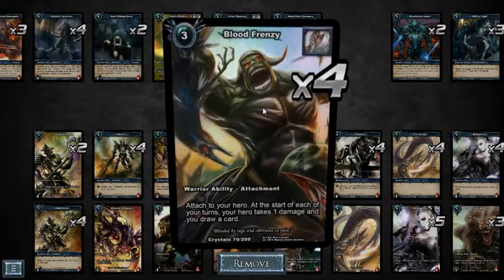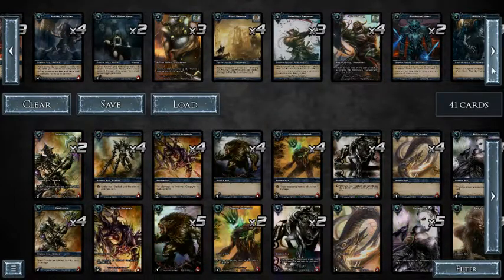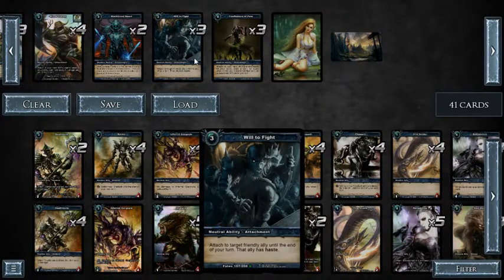Blood Frenzy is in virtually every warrior deck — you take one damage at the start of each of your turns but you get to draw an extra card. Blackened Heart was recommended and makes your allies immune to shadow abilities activated by shadow energy. In my matchup with Buduru it was easy to sacrifice since he wasn't going to use shadow energy against my allies. But against Zaladar or Boris — Boris can use four shadow energy to kill an opposing ally of cost four or less — if you put Blackened Heart on that ally he can't kill it. It's a key card in some matchups and an auto-sacrifice in others.